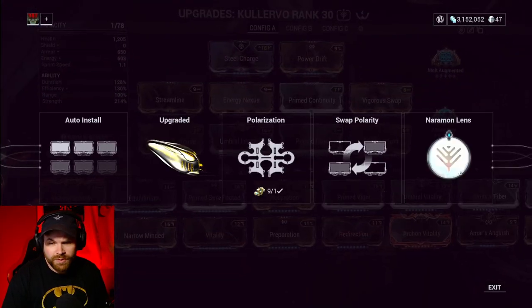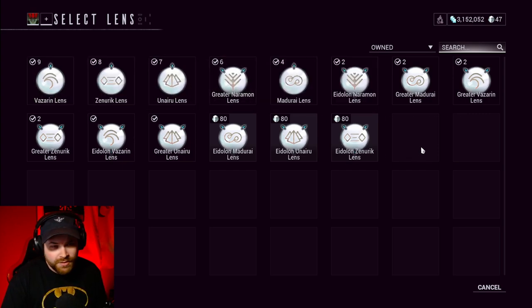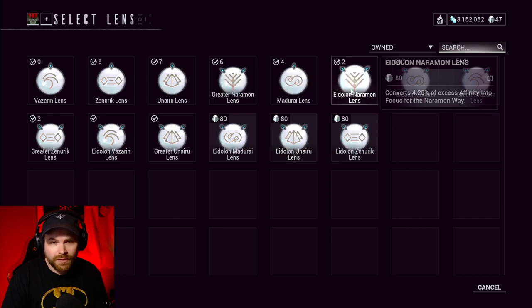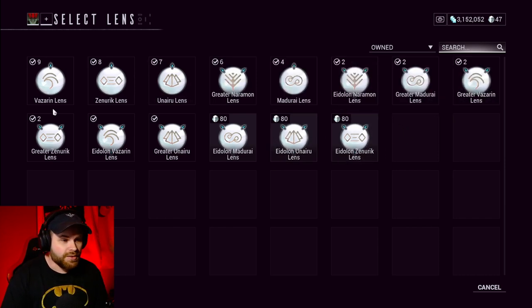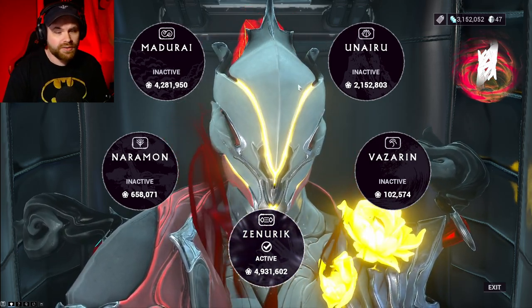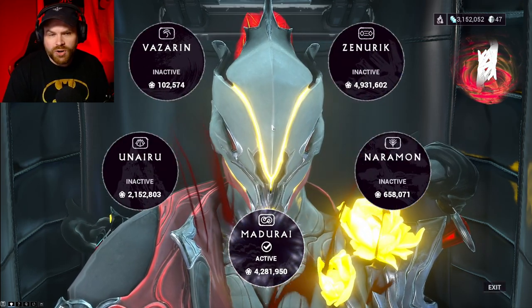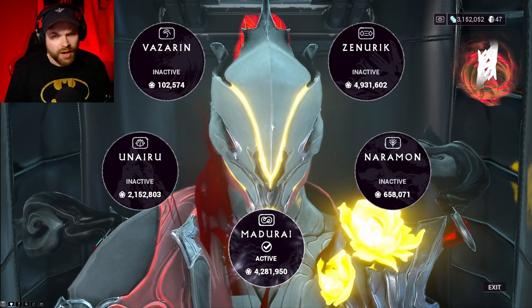Basic lenses give you 2% of excess affinity into your focus school. If you get upgraded lenses, like the Greater Nariman lens, you get 3%, or an Eidolon lens will give you 4.25% towards it. So if you're looking to unlock a focus school for your operator, pick up one of those lenses and start earning affinity towards it to get that initial 50,000 to unlock it.